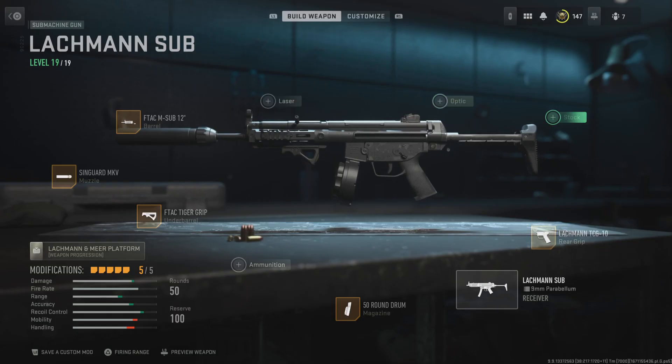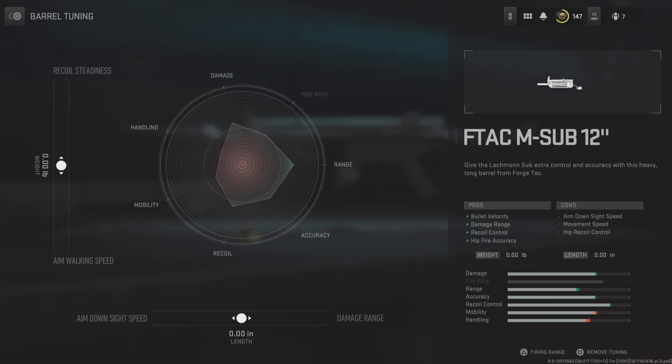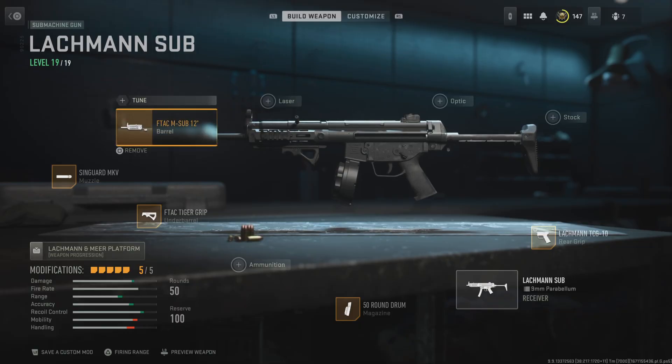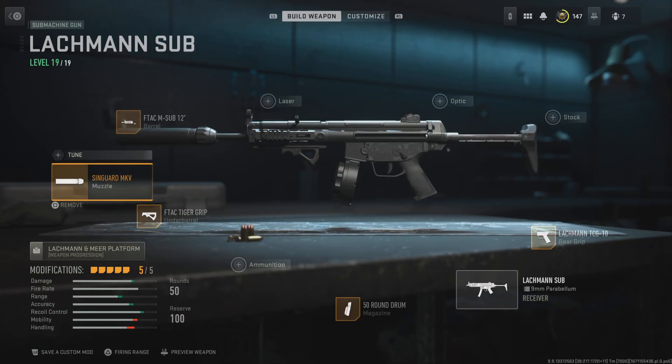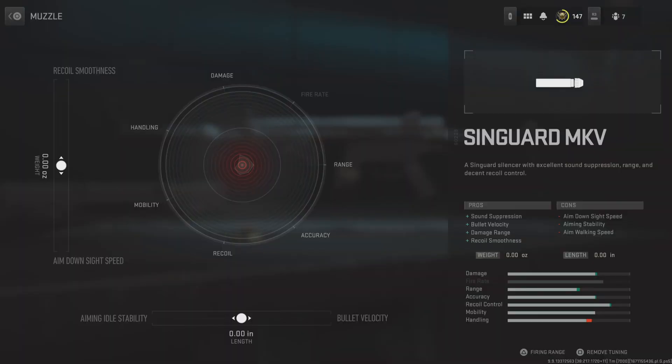Just increasing the aim down sight speed. Next is the F-TAC M Sub 12 inch barrel. Then the Syngard MKV muzzle, which increases sound suppression, bullet velocity, damage range, and recoil smoothness. And this is the tune.